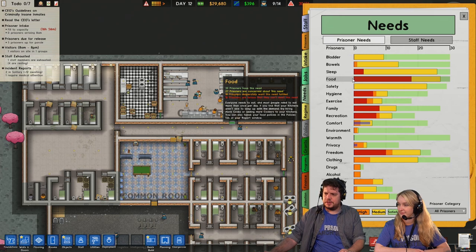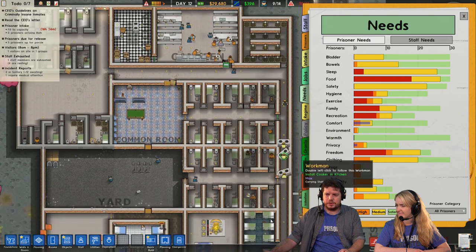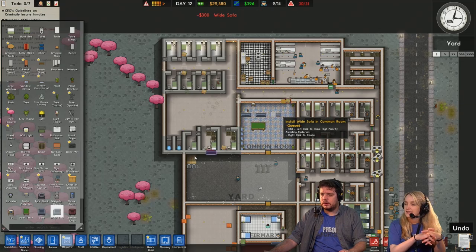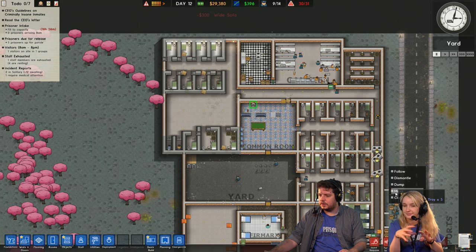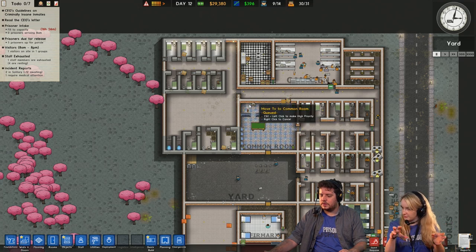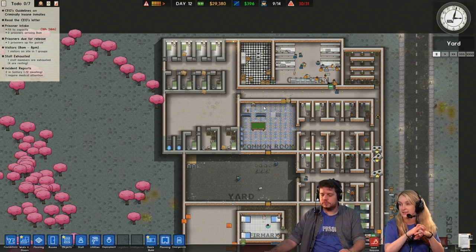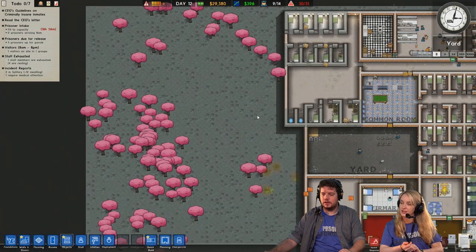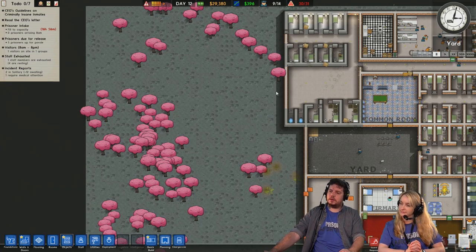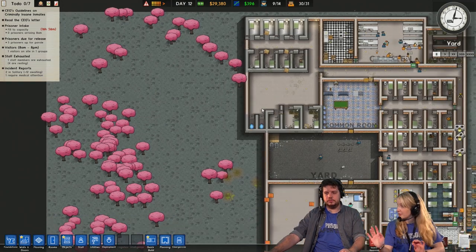We have to fix the food needs, so probably we need to build another canteen. Apparently this one is not big enough to accommodate all the needs we have. I see some great community prison builds sometimes where a lot of them don't have one central canteen, but rather disperse it into the various wings. I don't know if we can do anything that fancy, but I always think it looks super cool - a cluster of cells around a canteen-ish area. So people get in and out faster.